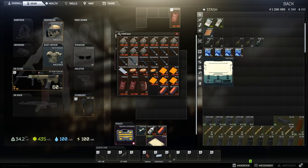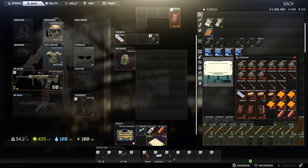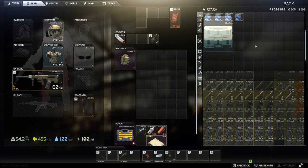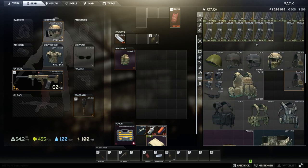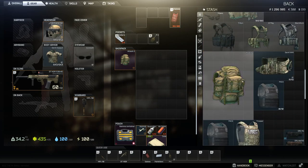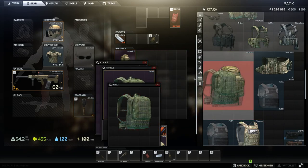Some cases, like the medical case, only allow you to put medical supplies in them. As you can see, taking up a three by three I can fit this many medical items — so cases are an important way to optimize your stash. I'll briefly explain how to get some of them later. Another thing: backpacks — you can put backpacks inside of each other to also optimize space.